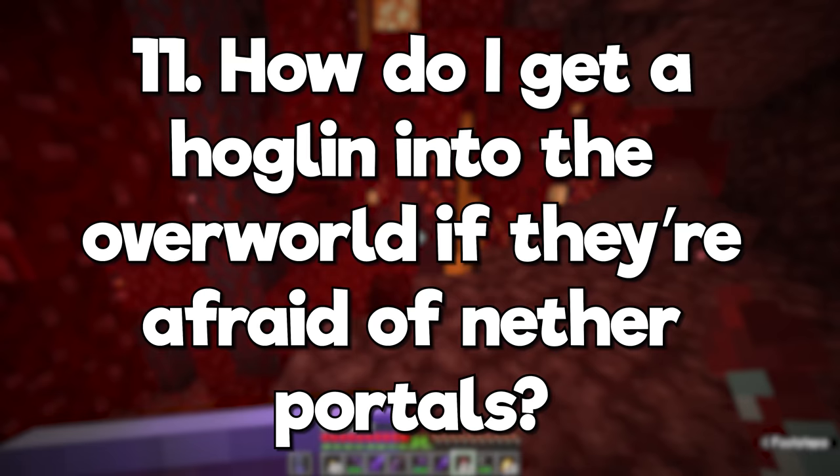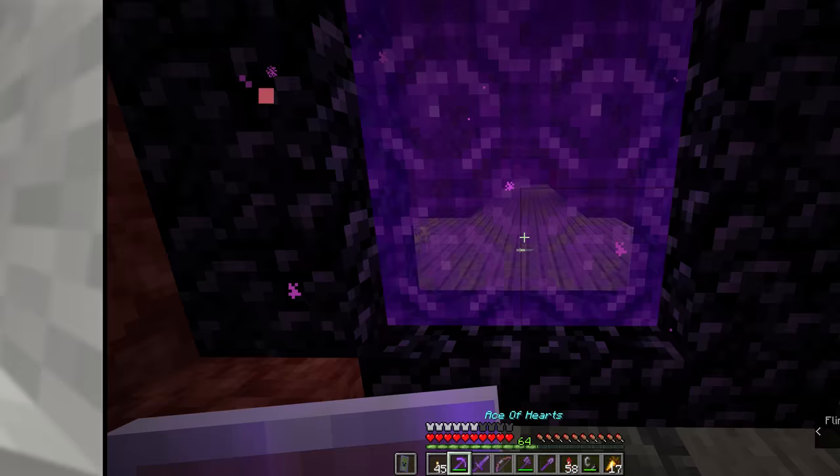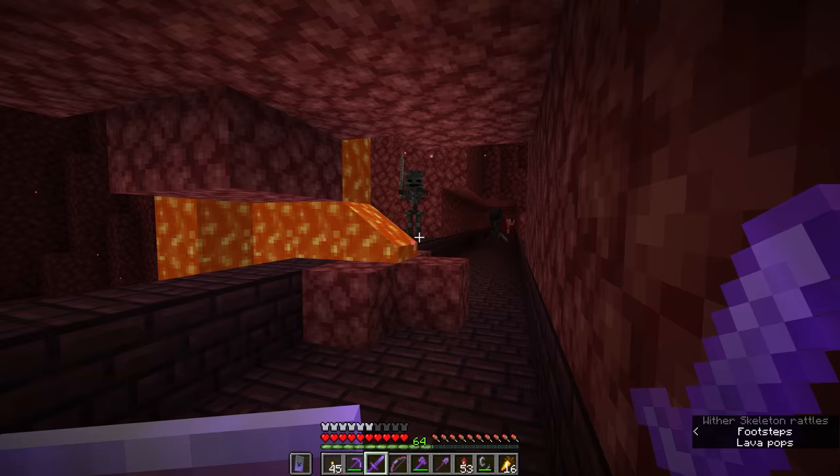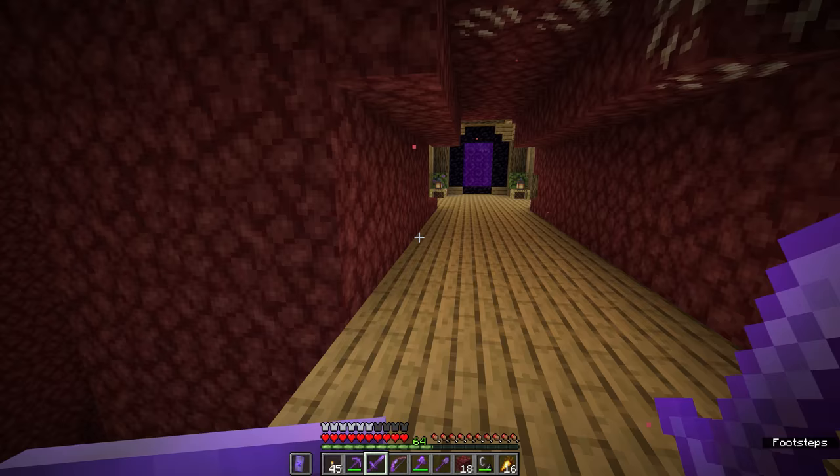How do I get a hoglin into the overworld if they're afraid of nether portals? The trick I usually use is to light the nether portal as they're walking through it. Can mobs that cause status effects, like wither skeletons, pufferfish, elder guardians, and cave spiders, inflict those effects on other mobs? Yes, but only if they directly attack that mob. For example, if a piglin fights a wither skeleton, it's going to get the wither effect, and arrows shot by strays can inflict other mobs with slowness.